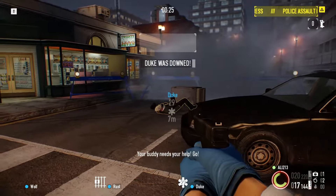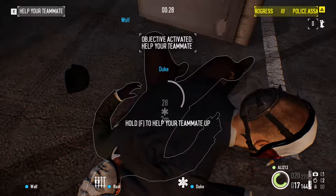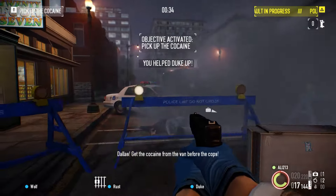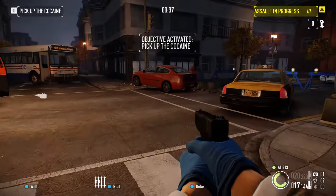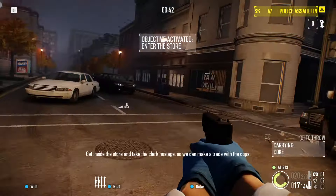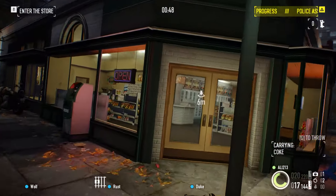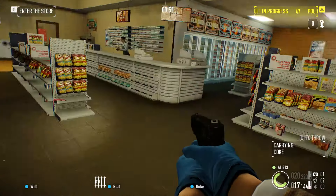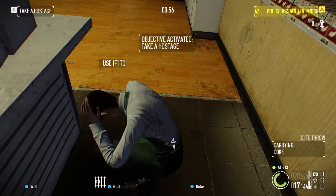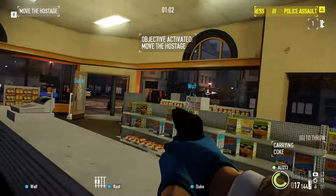Your buddy needs help — go! Always remember, you can help your teammates once they are down. Get the cocaine from the van before the cops — need to get back to the cocaine. Get inside the store and take the clerk hostage so we can make a trade with the cops. You need to take hostages — tie them down or make a law enforcer cuff himself.